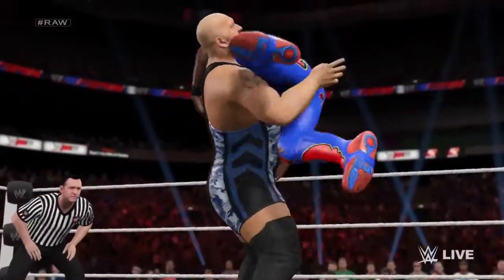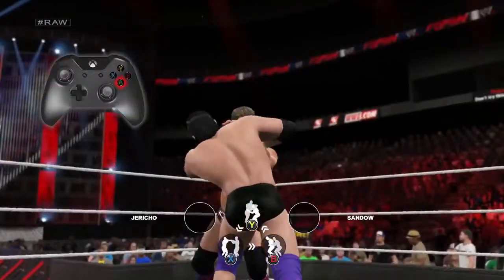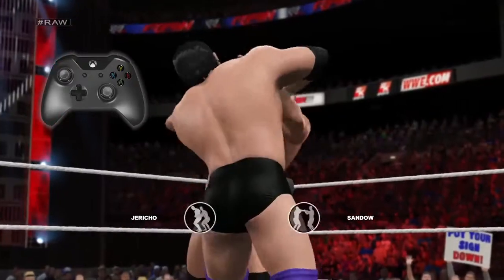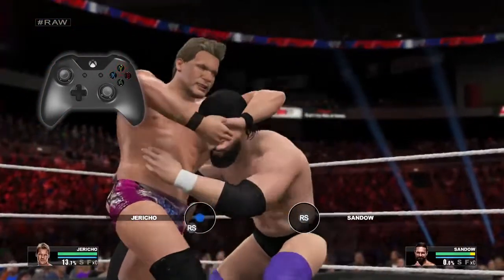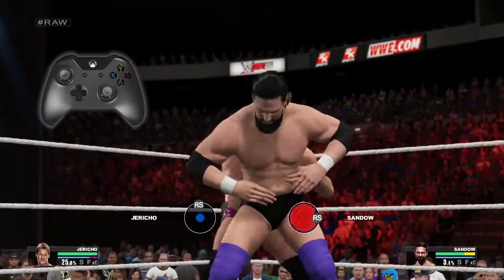Chain wrestling can be tuned or disabled in the game balancing options. Chain wrestling starts by grabbing your opponent in a collar and elbow tie up. Once you're in this hold, you can press the X button to transition to a wrist lock, the Y button to a side head lock, and the B button to a waist lock. It's a simple game of rock, paper, scissors.